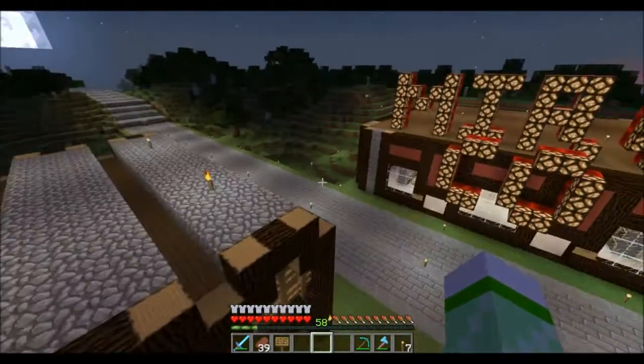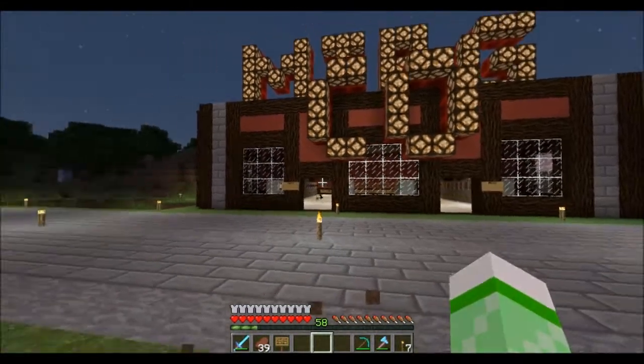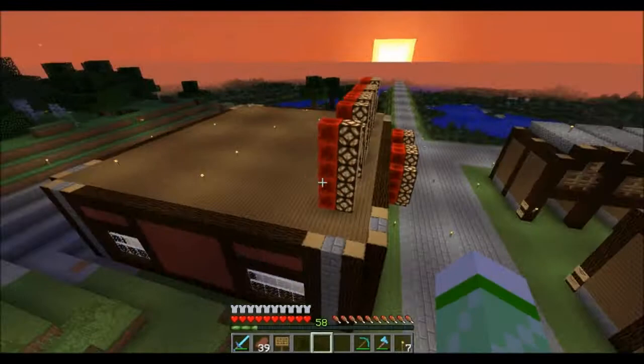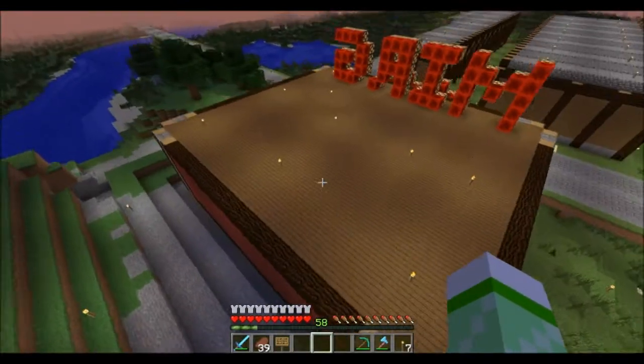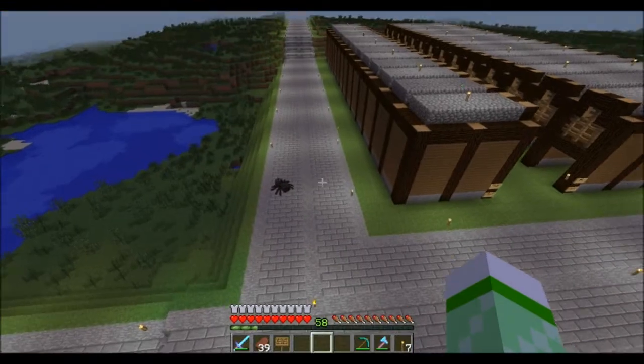Hey, this is the Third World Server and today we're going to be looking at Myrgco, a store built by myself just west of the road out of spawn. It connects right on the intersection between the Great West Road and the Great South Road.